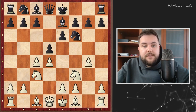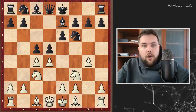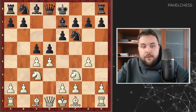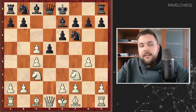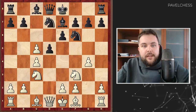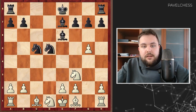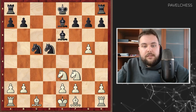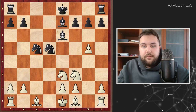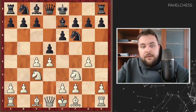Black has several ideas here. Quite logical is c5, because strategically, if our opponent is doing something on the side, we need to counter in the center. After c5, I suppose that d takes c5 is interesting — I think it was never played at a practical level, but it's quite interesting. For example, after the exchanges on c5, this endgame is quite good for white. Our development is not that great, but we still have an extra pawn, and the computer evaluates it as slightly better for white. So c5 is maybe not the best for Black.